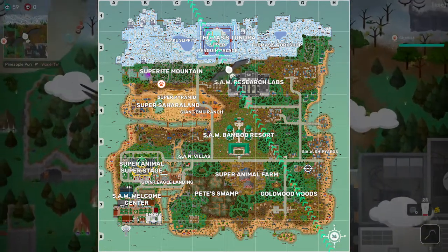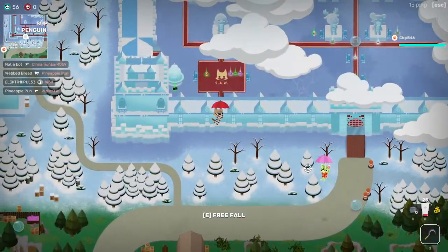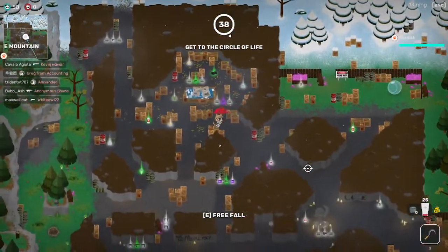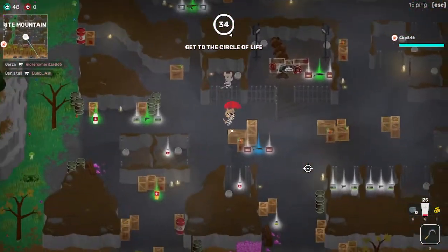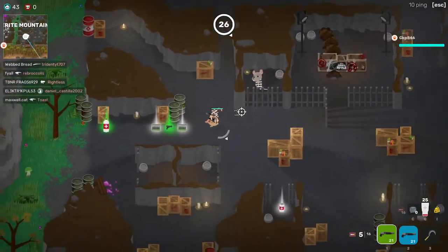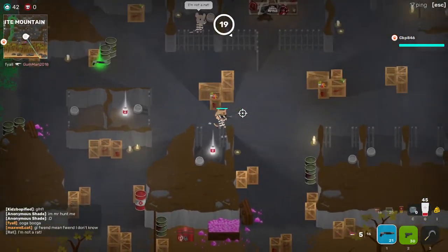So once you're ready to jump, head to Superite Mountain. Here he is — going up to him, he will say that he's not a rat. Or he's supposed to, I guess he's decided not to. There it is.